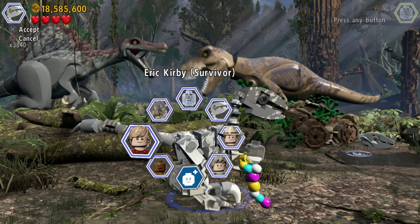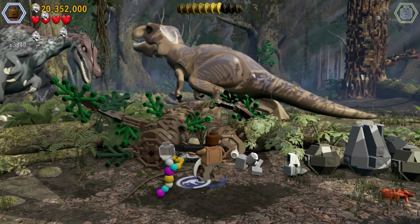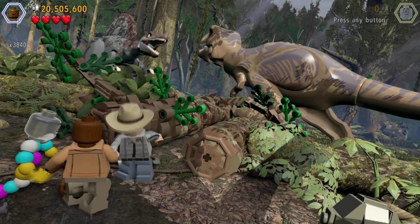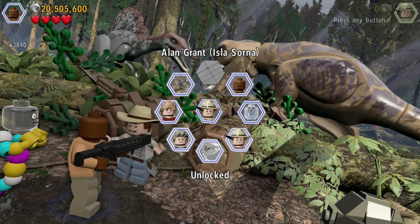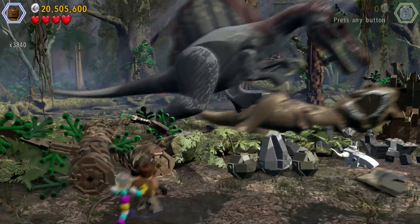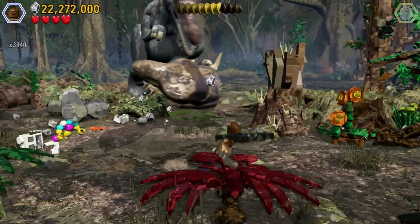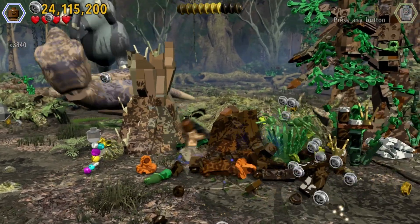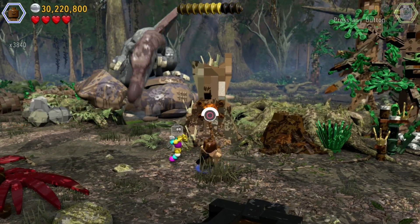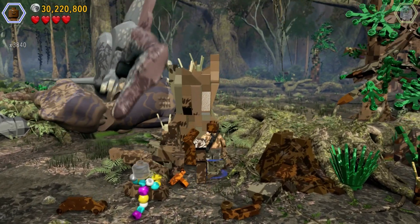That head over here is a velociraptor head. Let's pull Alan out of here. That is quite a fun scene in the movie. The last movie — I can't remember what it's called — Jurassic World... something to do with Dominion? It came out the other day, it's now out. I haven't watched it yet but I do kinda want to go and see it.